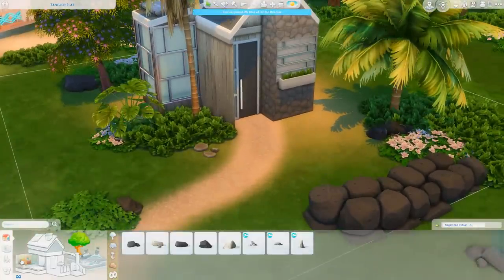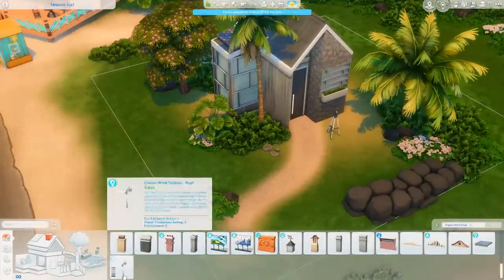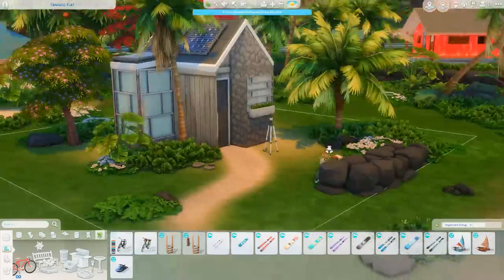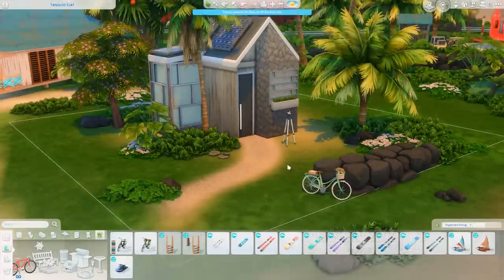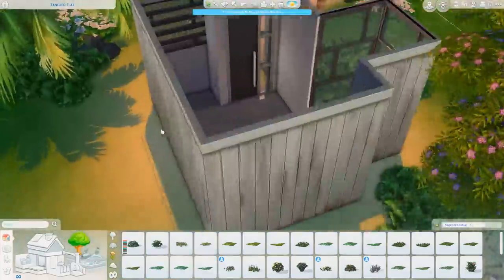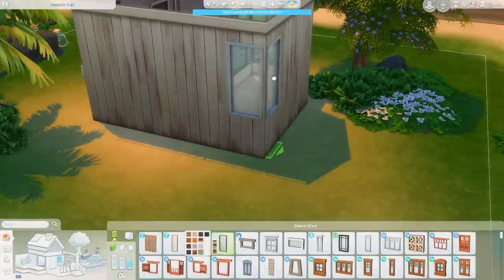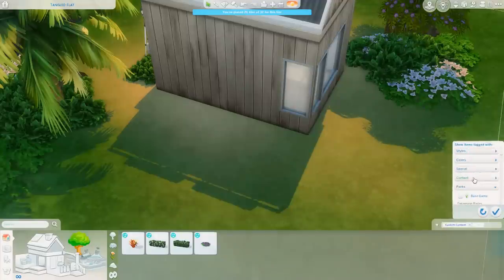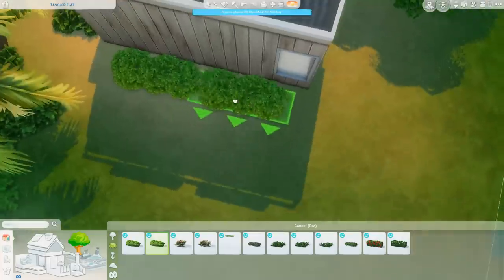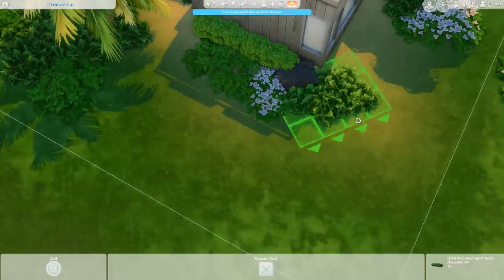Continuing on the landscaping, I'm getting some dark grayish-black rocks placed throughout. Something I do a lot in my landscaping is try to replicate the same vibe that the surrounding world areas have, so I use a lot of Sulani-vibe objects to grab similar plants and make it look like it belongs here. A lot of Sulani feels like it's overgrown with lively plants - you'll see huge clusters of low-lying green plants and beautiful pink flowers off-lot, so I was just trying to replicate that. I think I did okay - I really like landscaping in Sulani, it's really pretty.